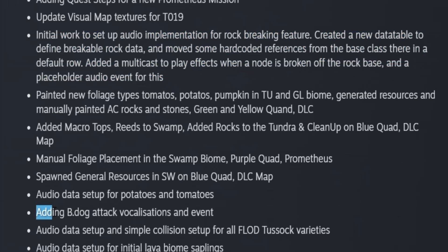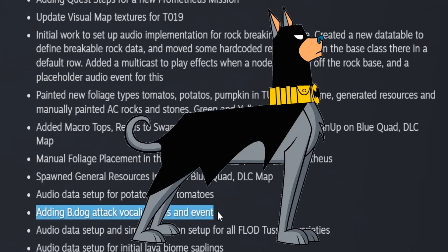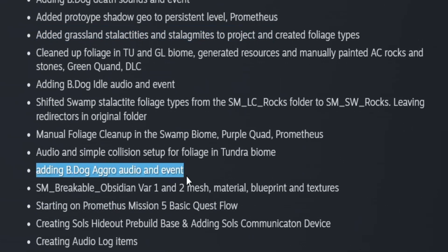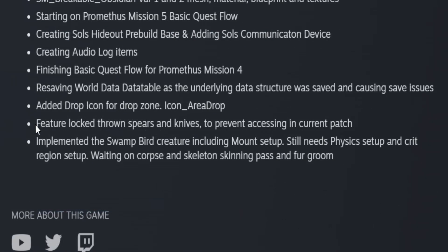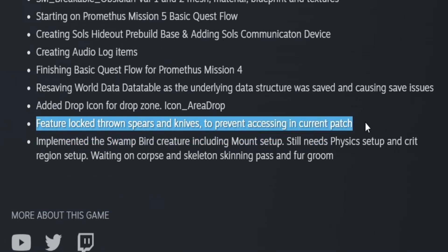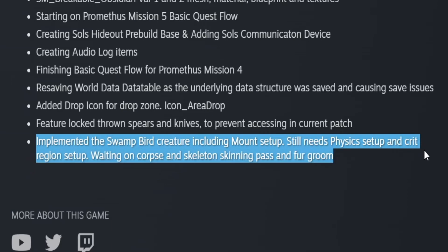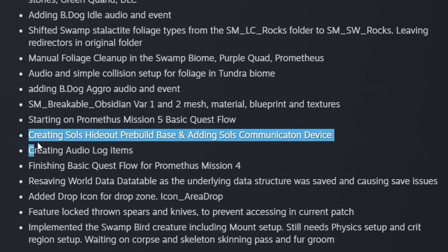Also in the future content: added B-Dog attack vocalizations and events, looks like they're working on some Prometheus story missions, more B-Dog aggro sounds, more Prometheus mission quest flows, and they feature-locked throne spears and items like knives to prevent accessing them in the current patch. They also implemented the swamp bird creature including mount setup — still needs physics and crit region setup, waiting on corpse and skeleton skinning paths and fur groom. Interestingly, they're creating a 'soul's hideout' pre-built base and adding a soul's communication device — so we may actually see some kind of pre-built structures in the game shortly.